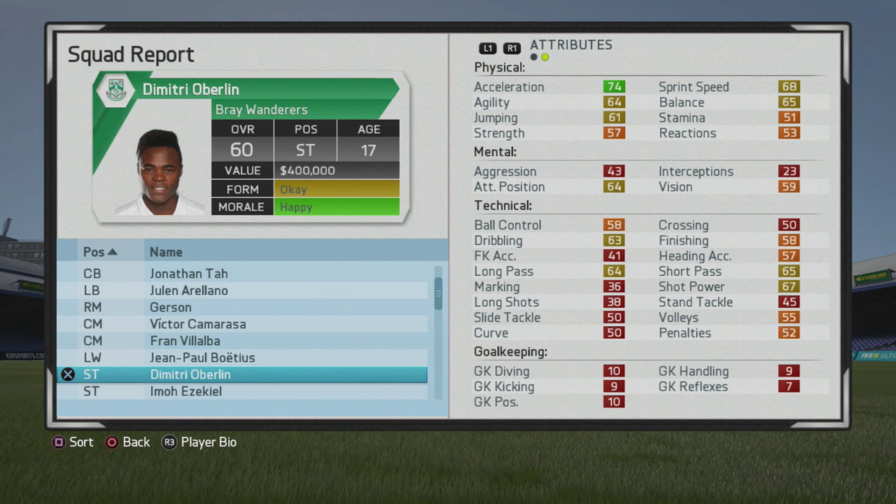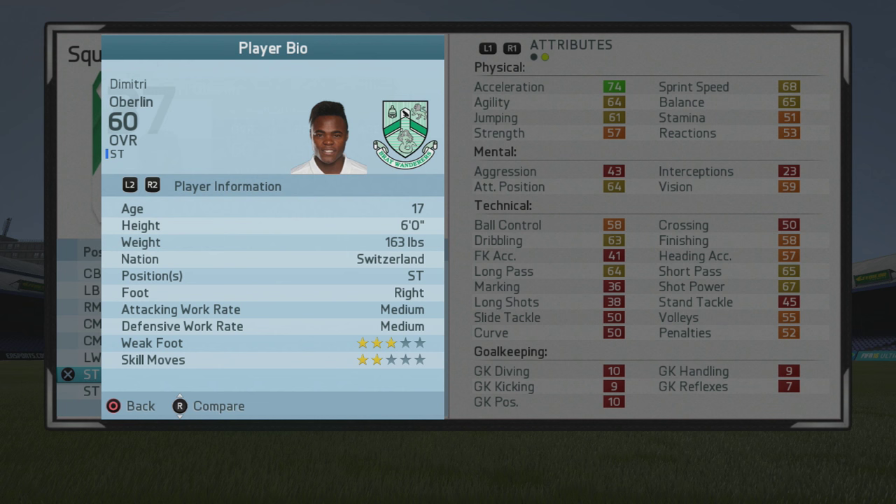What's cracking guys, welcome to another player growth test. Here we'll be taking a look at Dimitri Oberlin, the 17 year old striker who starts at a 60 overall. You can see his base stats — not too much at the moment, I mean 60 overall in all honesty. He has plenty of room to grow though, so we'll see how that goes. Now we'll take a look at his play information.